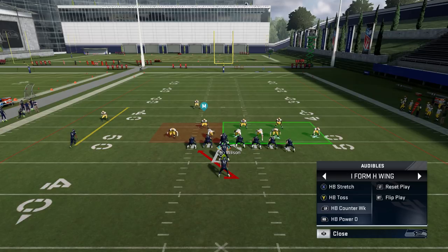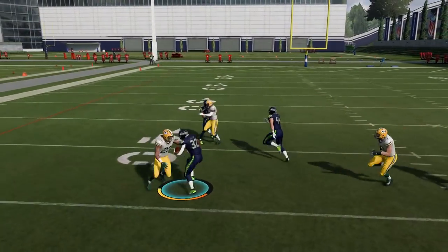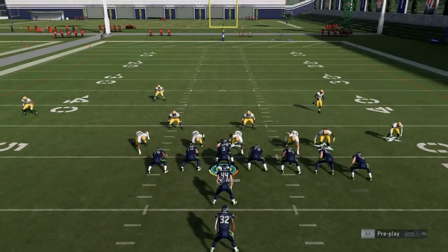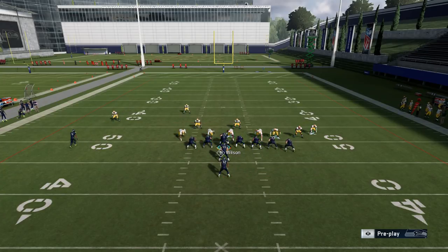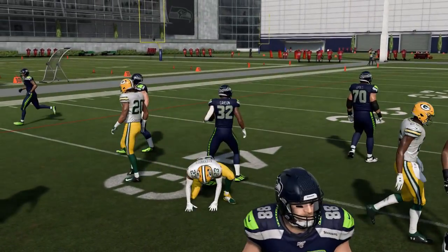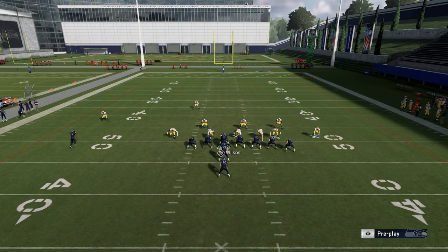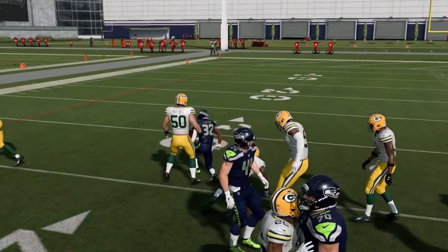One of the better plays a lot of people don't really use is the halfback counter weak. You need a slight gap when running this play, and you'll see those gaps more often in 4-3 formations than in 3-4s. But mostly people run 3-4s, so I wanted to focus on that. With the toss play, running it short side is also a good way to go. Motion the fullback out in that direction — if you don't, he'll get caught up, especially on the left tackle. Even without a huge hole, the halfback counter is still one of the better plays in this formation.